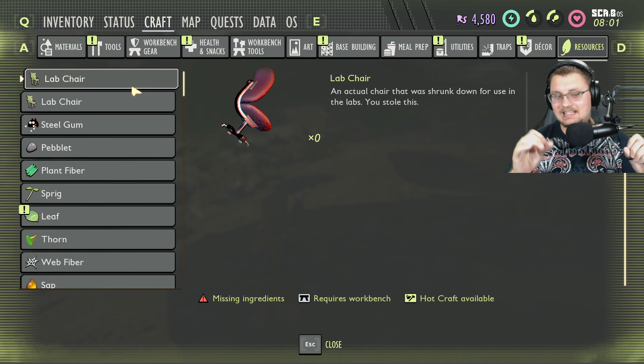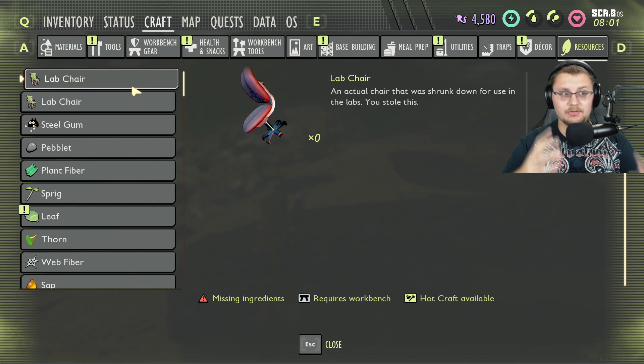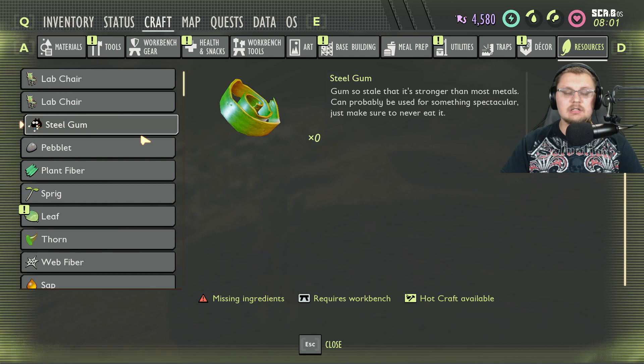For instance, these lab chairs — right now you cannot pick these up in the game. But in the development world I was able to actually pick them up, though I could only hold one in my hand and couldn't put it in my inventory yet. That shows sooner or later we'll be able to use them. The description says it's an actual chair that was shrunk down for use in the labs — and that you stole it.